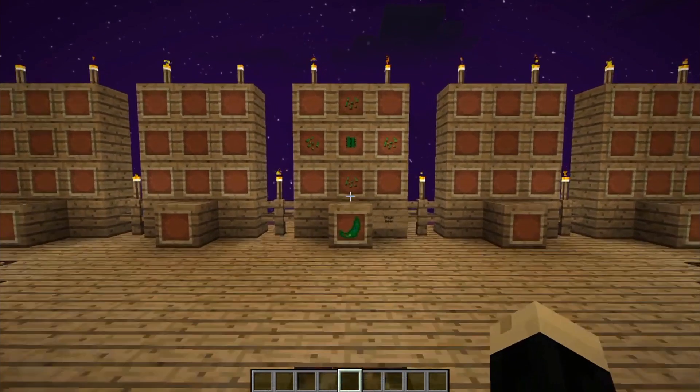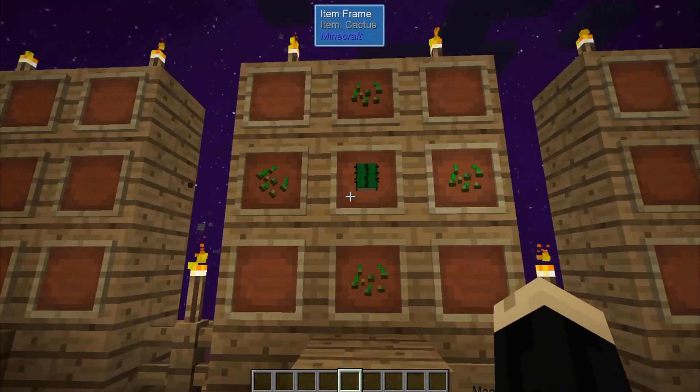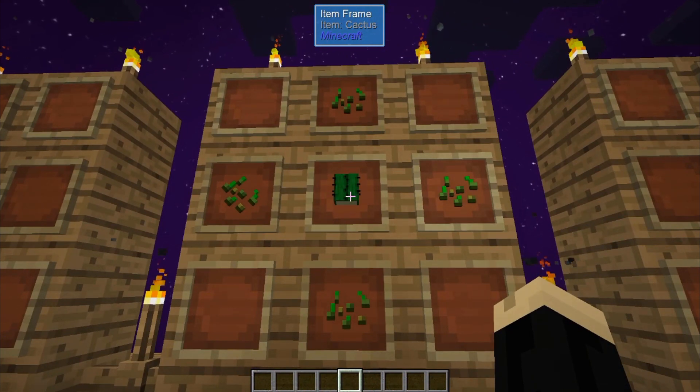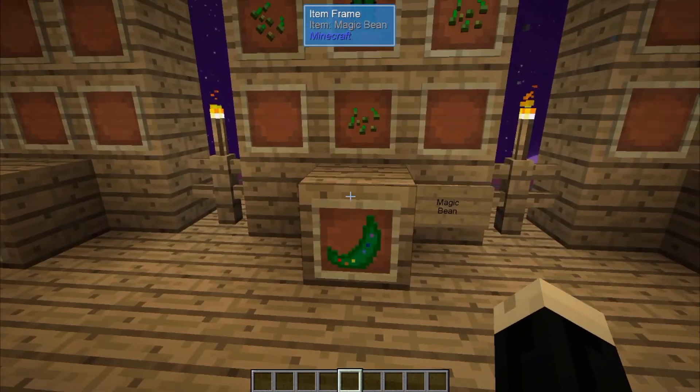So the magic bean itself is pretty easy to get. All you need is one cactus and four seeds. In the early game, one of the easiest ways to get the cactus is of course from the market itself, but once you've got a hold of one of these beans, you're going to be in pretty good shape.